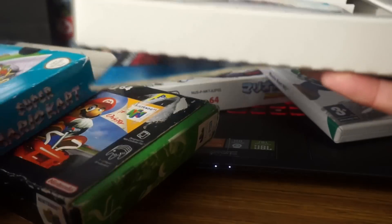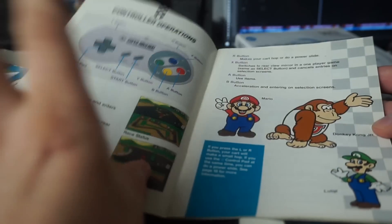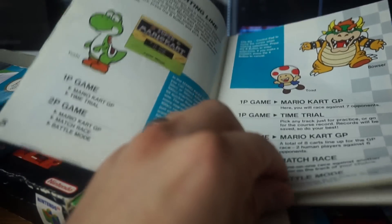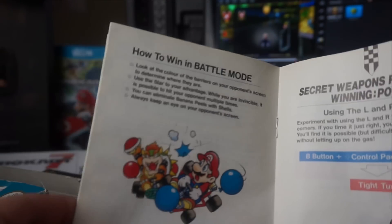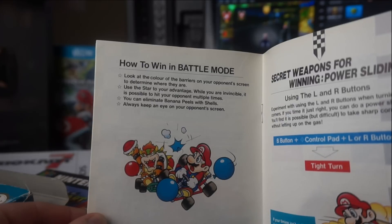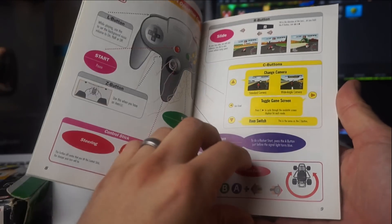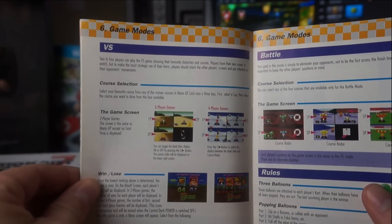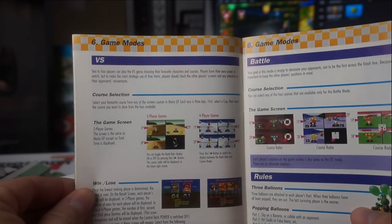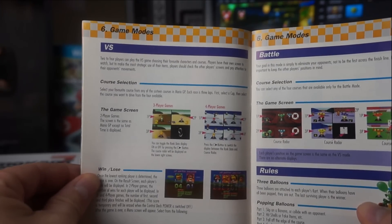Game manuals are really a thing of the past nowadays, which for many of us is quite sad. Here are some tips from Nintendo actually encouraging gamers to cheat. By flicking to page 17 of the Super Mario Kart manual, titled 'How to Win a Battle Mode,' check bullet points one and four: 'Look at the color of the barriers on your opponent's screen to determine where they are' and 'always keep an eye on your opponent's screen.' Similarly, the Mario Kart 64 manual on page 12, under 'Versus,' states that players should check the other player's screen and pay attention to opponents' movements.